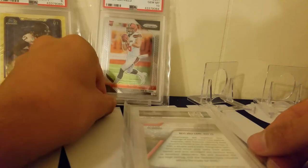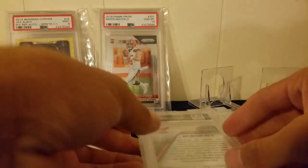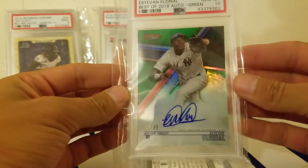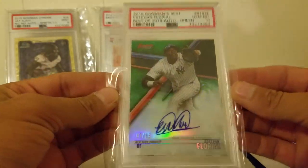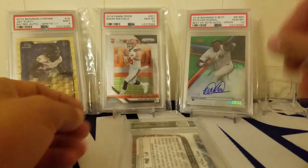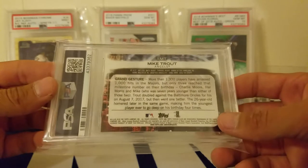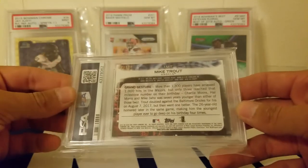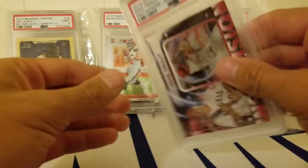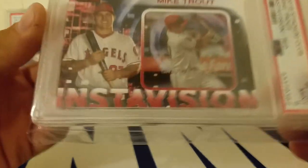Next card we've got an Esteban Florial - this is a pull from Bowman Best. Gem Mint ten! I knew that was a ten; this card is absolutely immaculate. It would have probably gotten a BGS ten too - there was not a single issue with that card. Oh, I completely forgot I subbed this Mike Trout out of 50 - this is Instant Vision. I pulled this from... I think it was Stadium Club, I got it from Corner Kick Lucas who sent me some Christmas packs. Gem Mint nine. 2018 Stadium Club - we got a nine. I forgot I even had this.